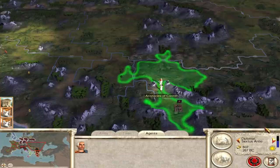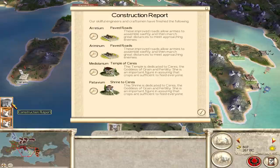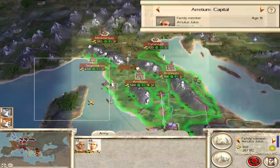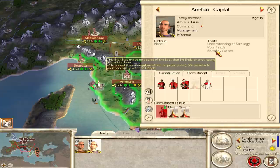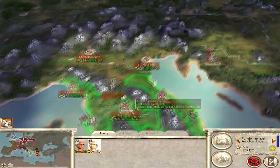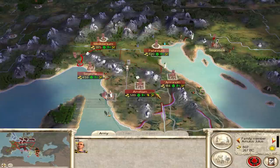That gives us all the map info there — and we were going to reach the town, and there's a Greek town so we'll go for them. We've got a son coming of age — nice! He has one command, some understanding of strategy, but he's a poor trader and bored by tactics plus one to unrest. Five percent penalty to popularity with the people — we do not want him in a town. We want him with an army.